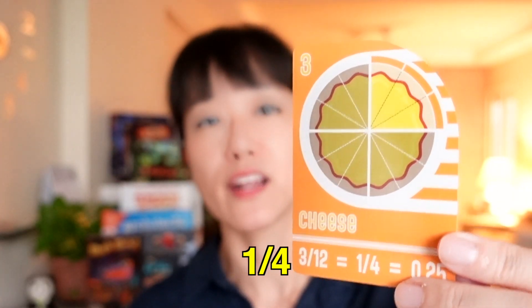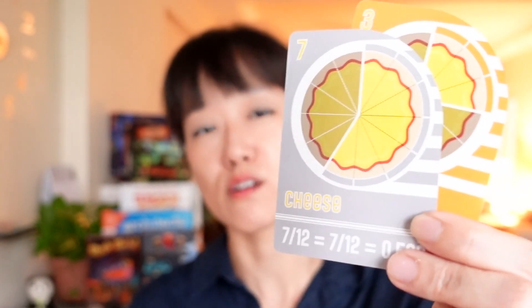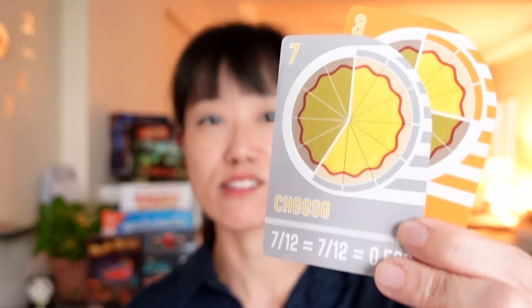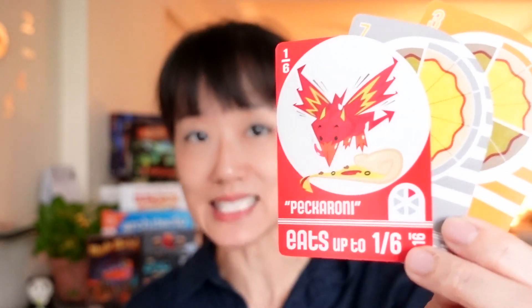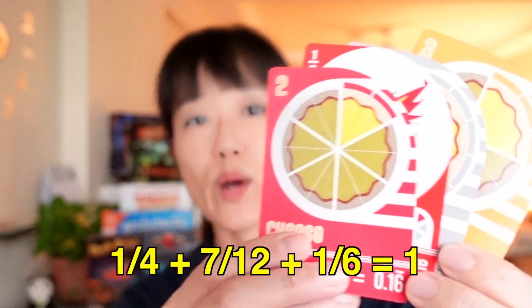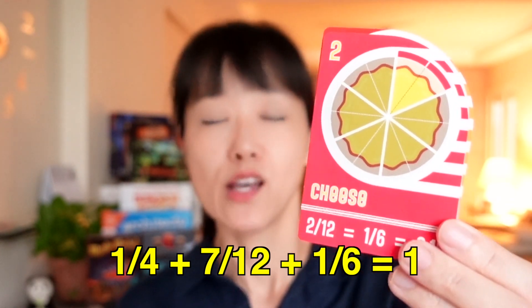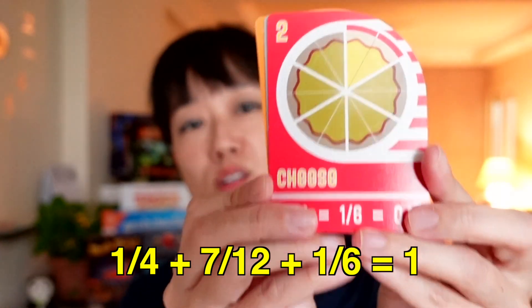Let me show you how a pizza can be completed. Any combination of fraction slices may be used to make up a whole pizza. A player could look at their hand and see a one-quarter slice, then look at their table and find a 7/12 slice. Now they're short two more slices to make a whole. They see an opponent has a 1/6 slice on their table and use Pecoroni, a monster who eats 1/6 of a slice, to take that opponent's 1/6 slice.